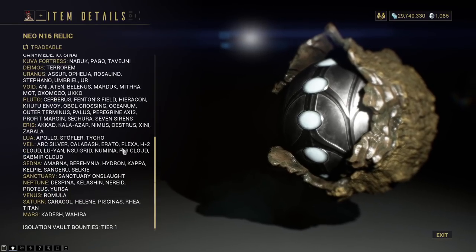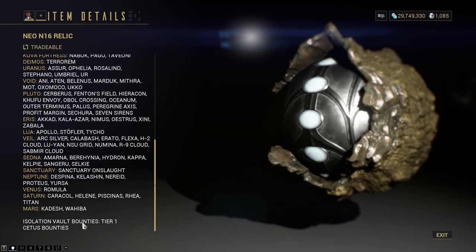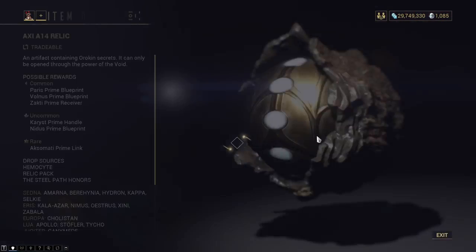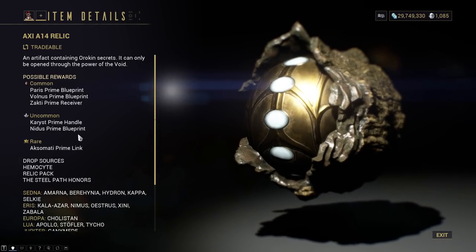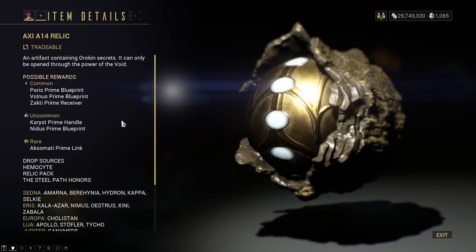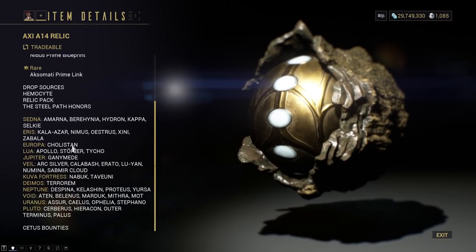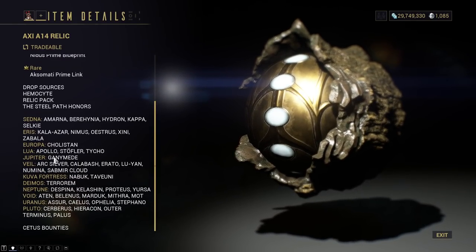Luckily, I easily get a lot of Neos, so I don't mind that one being the rare drop. Isolation Vault Tier 1 as well. And then finally you've got Axi A14 — the one, the only. That'll give you the beautiful Nidus Prime blueprint. It's an uncommon drop, so it shouldn't take as long as the last one. It's an Axi, so I always go to Lua Apollo — the favorite place amongst everyone.